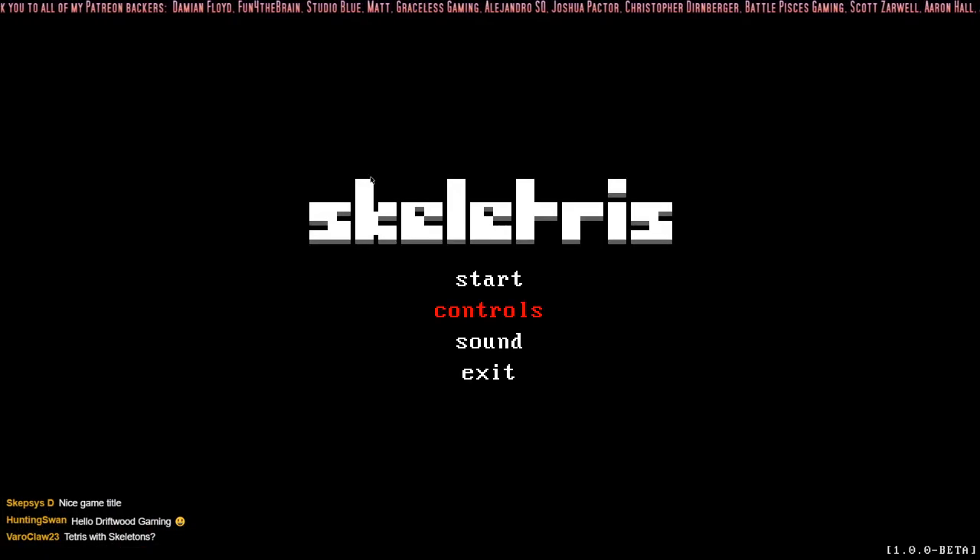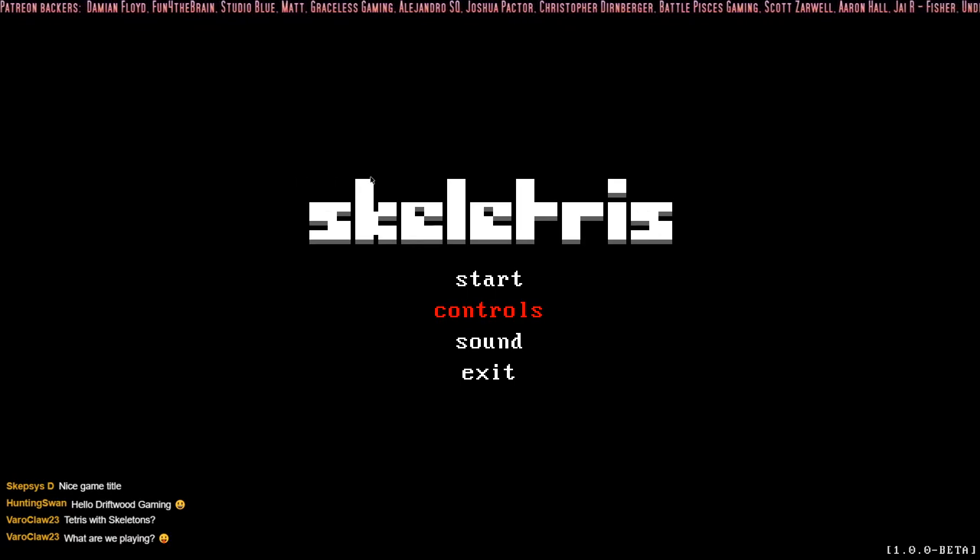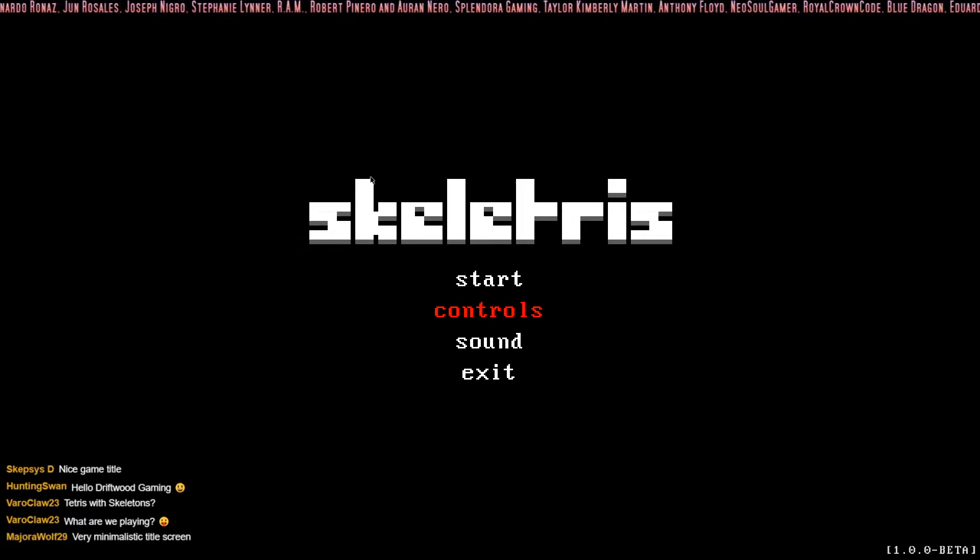How's it going everybody, I'm Drifting from Driftwood Gaming, and Tea will maybe be in and out — we're expecting company so we're gonna keep this kind of short today. We're gonna play a game called Skeletress, I saw it on itch.io, you can download it if you want. It looks kind of cool, it's like an RPG game but the gimmick is it's like Tetris. So why not — Tetris is cool!